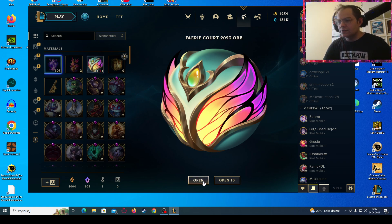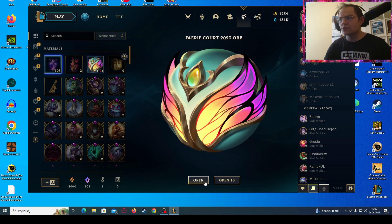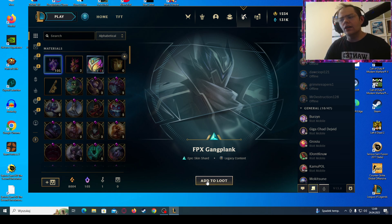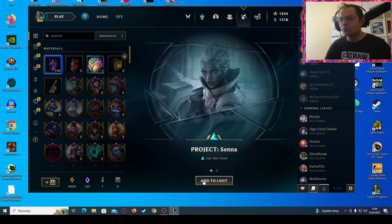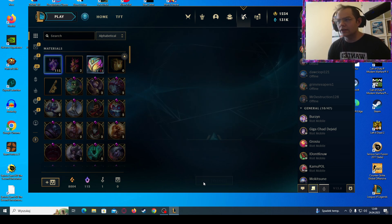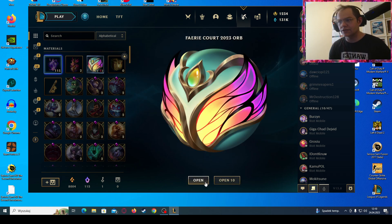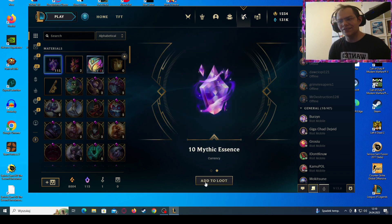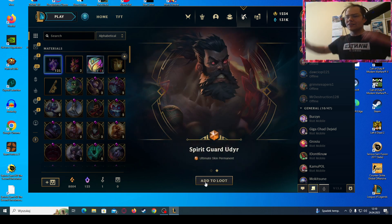Now for the grand opening of Fairy Court orbs! The first one — Rakan and T-Burst. I would like to get that newer Harrowing skin she got, or maybe a darker one. FPX Gangplank — that is interesting, I might unlock it. Project Senna — nice. Ten mythic essence. Ocean Sona — that is another skin I would like to get. Arcana Lucian — I think I'll just reroll it. Enchanted Twisted Fate and another ten mythic essence. We've already got 30 mythic essence in this video!